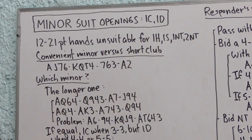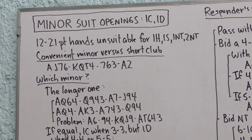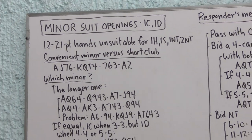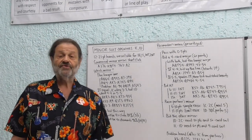When we have a hand appropriate to open with one of those bids, we do so. But when we don't have that kind of hand but still have 12 to 21 points, we open in a minor. This indicates that minors are really third-class citizens after major suits and no-trump, and that's a result of the way that bridge is scored.